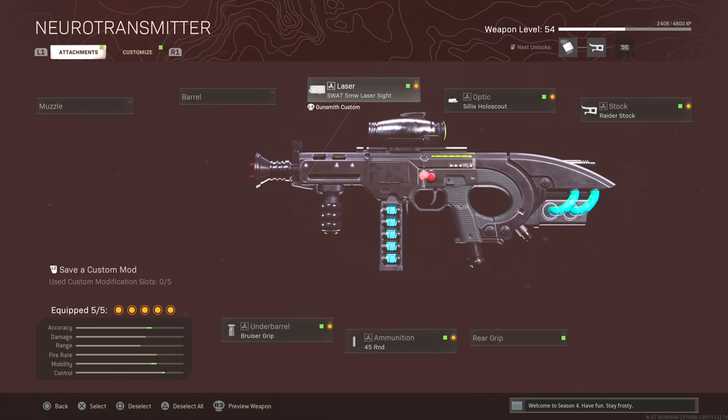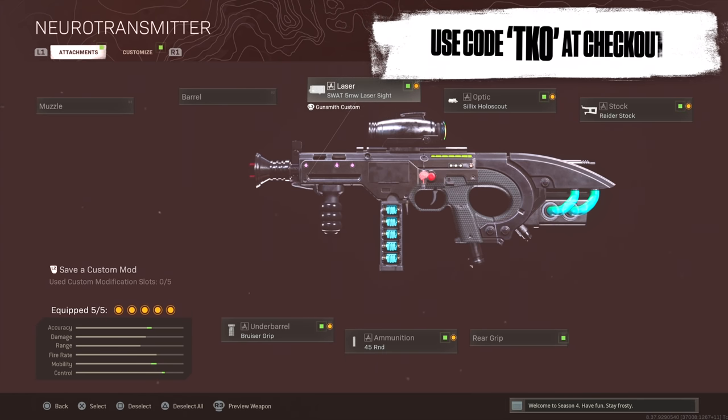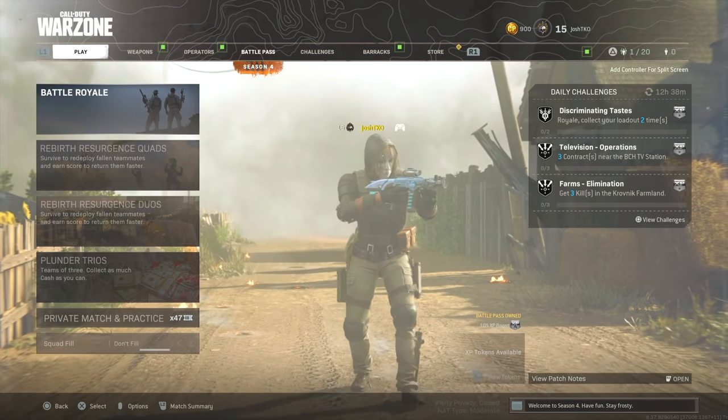Here are the attachments you get from the weapon in the bundle. Unfortunately, whenever you start messing around with your attachments, the weapon starts to look a whole lot different than it does originally. So in the gameplay, I just ended up using the attachments they gave me out of the bundle — I didn't change the weapon at all. And there is a really cool inspect that a lot of you guys are going to like. I'll show you later in the gameplay whenever I get it in-game.